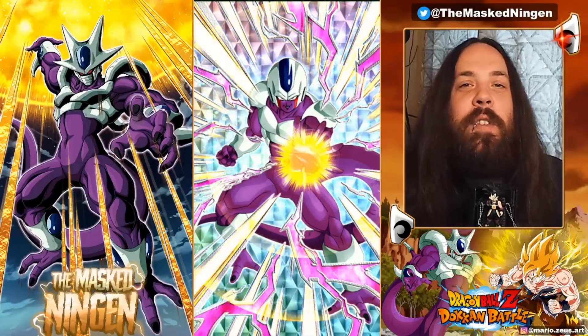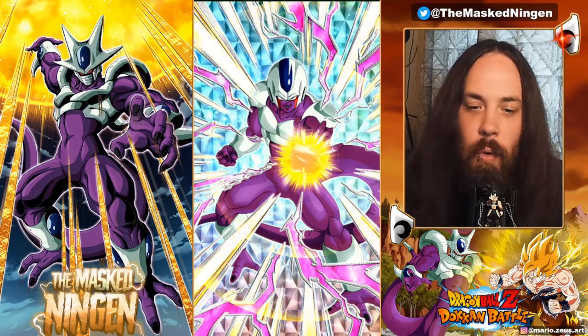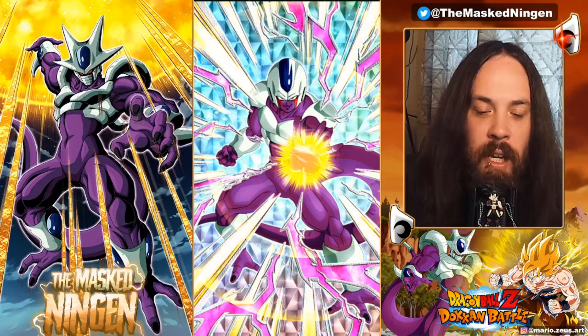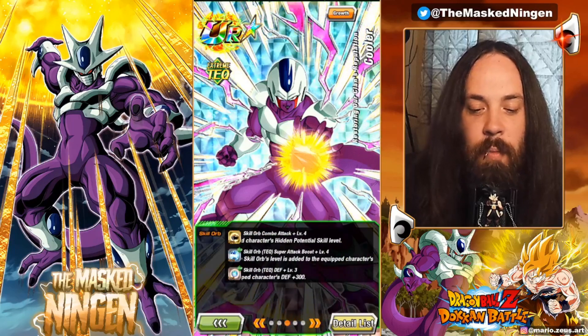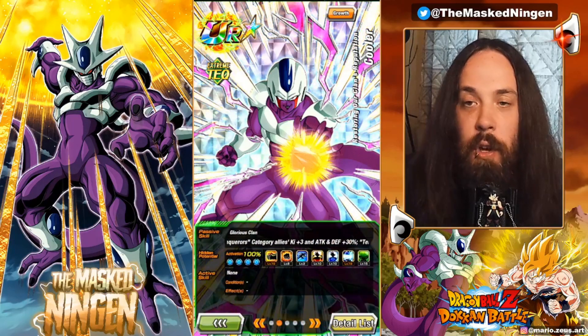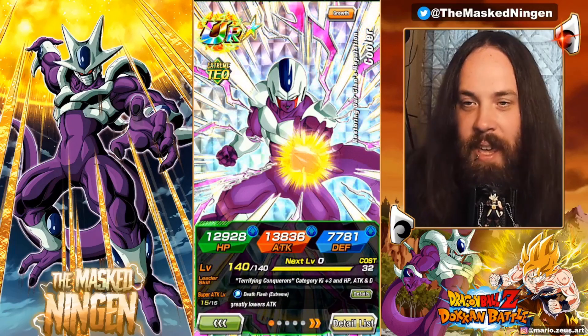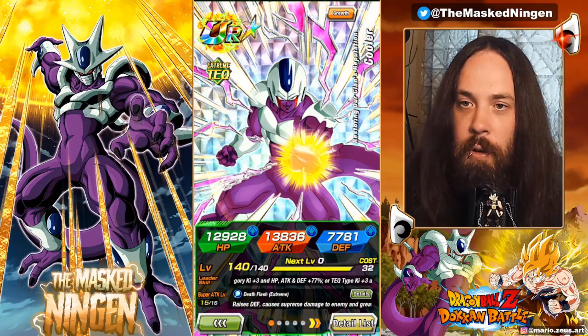MaskedNingen here bringing you another Dragon Ball Z Dokkan Battle video. Today we're going to take a look at the free-to-play tech Cooler — technically fourth form Cooler, but the game just calls him Cooler. He got his EZA. I was quite impressed with his awakening when we first got it, so I was looking forward to his EZA, hopefully making him into a good runnable support unit for the LR Cooler team.